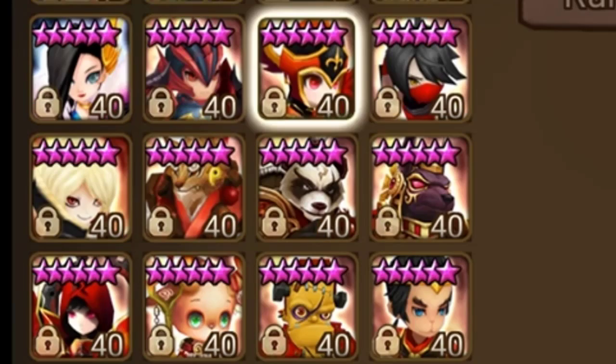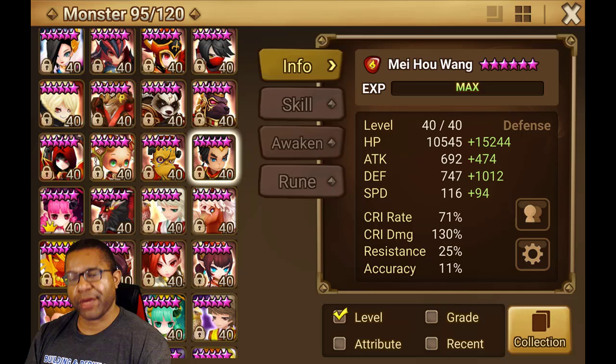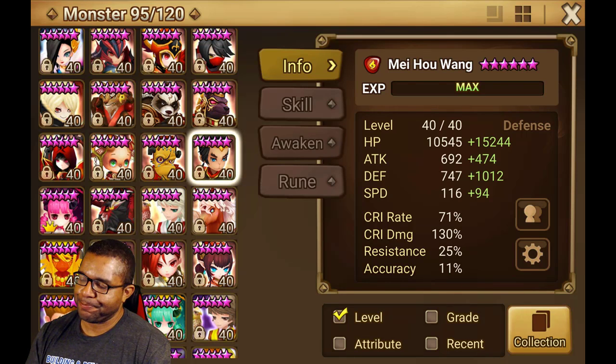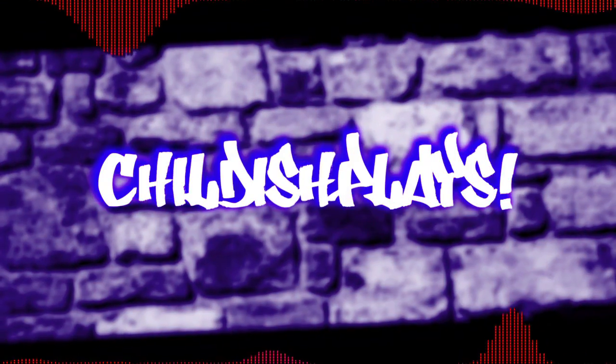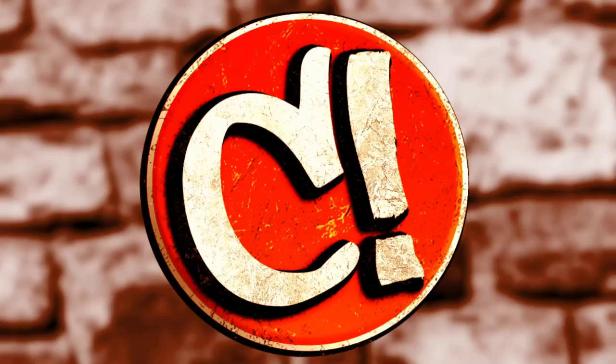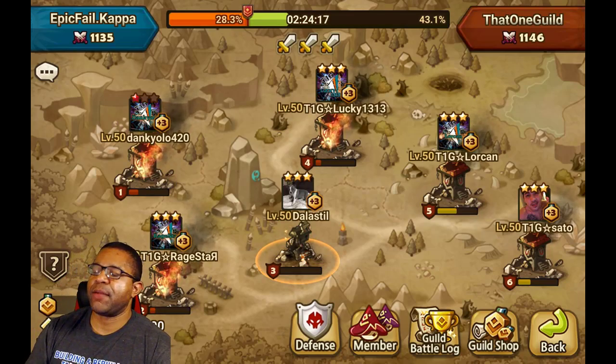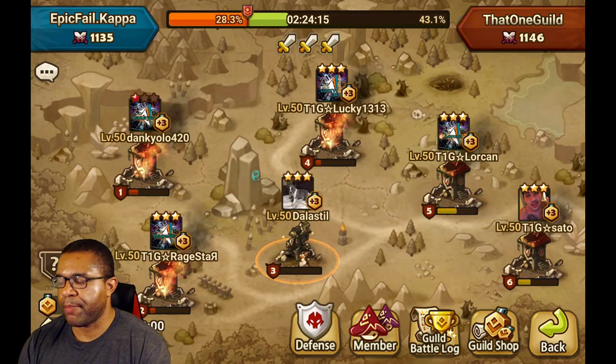Susanna, Samantha, Vanessa, Rikuni, Leo. What do they all got in common? They all got passive. So in today's video, that's what we're going to be doing. We're going to see how many units we can bring in with passive abilities. Let's go ahead and jump right in. What's going on everybody? It's Childish, we're back at the game coming at you with another guild war battle.